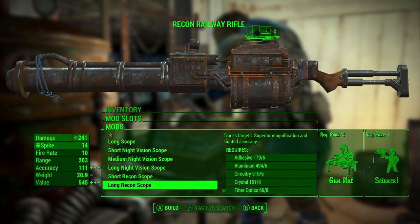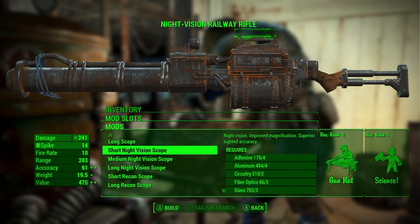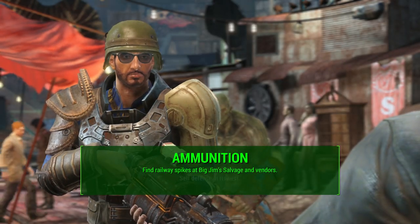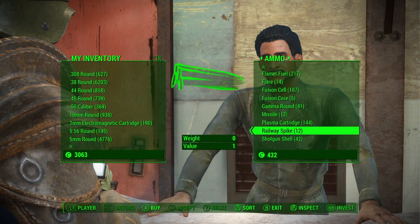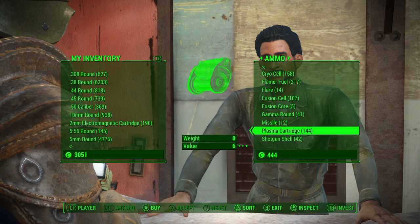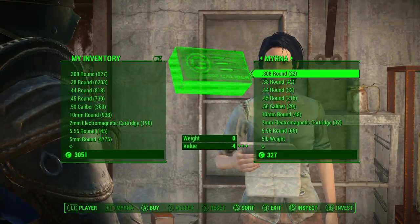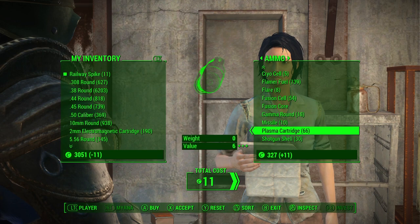You could also put on a scope — I went ahead and put on a recon scope on mine. That's not necessary, but it's kind of nice to have. Now let's talk about ammo, because it's actually really rare. It's extremely rare to find railway spikes just on the ground in the wasteland. Another location to find this weapon and more ammo is at Big Jim Salvage, which is just south of downtown Boston, a little bit east on the map. Vendors will also carry a very small amount — I'm going to two vendors in Diamond City right next to each other, and they combine for only 23 rounds of railway spikes. This is very scarce ammo.